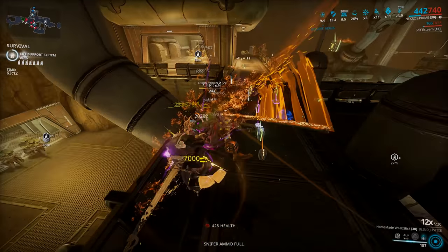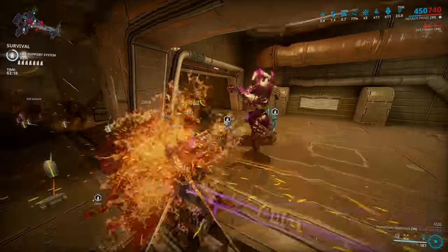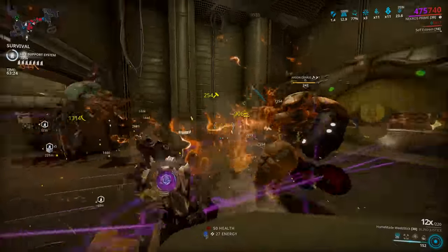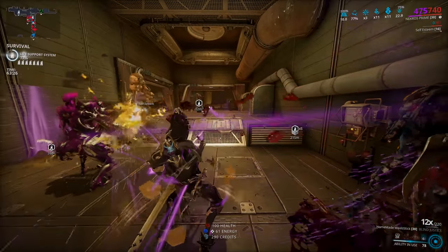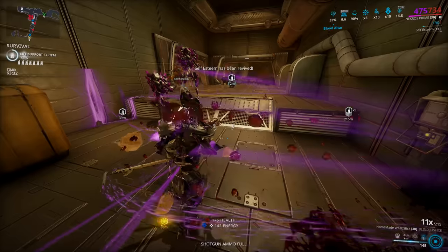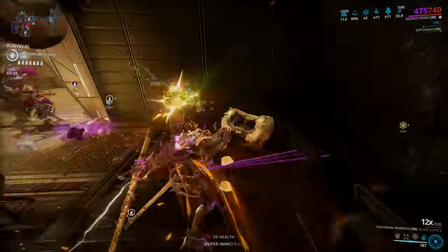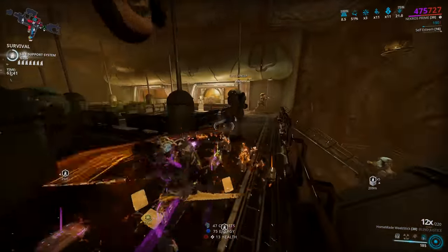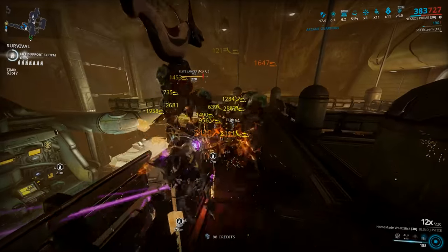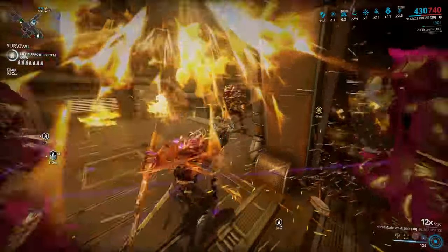Synth Fiber gives your pet 100 bonus armor whenever you pick up a health orb, but more importantly this mod allows you to pick up health orbs regardless of Nekros's current health values. This means you can keep Health Conversion stacks active while picking up those health orbs no matter what your health is, and also keep his energy full via Equilibrium. I'm not running Flow or Prime Flow so I have a quite low energy pool, and my energy was never once an issue throughout that whole 90-minute run.